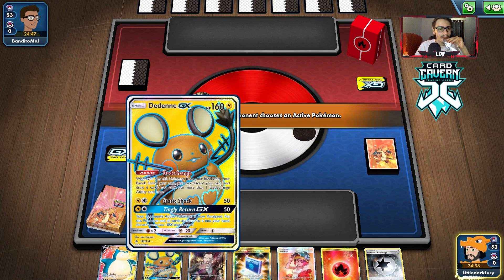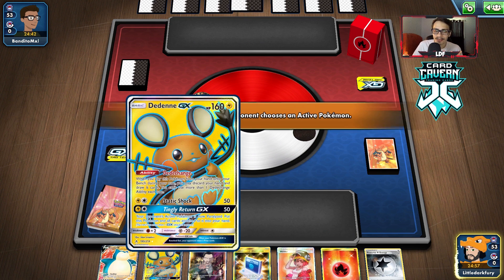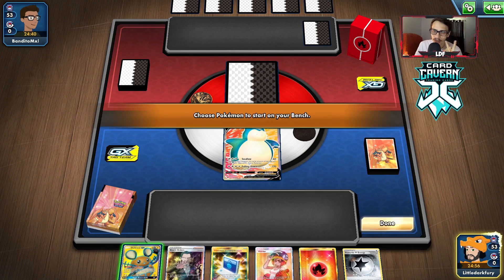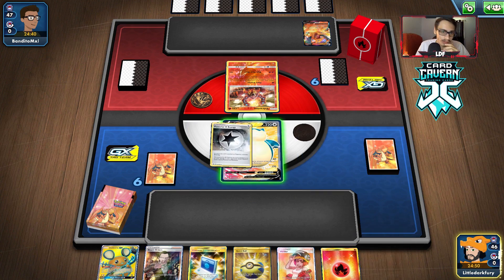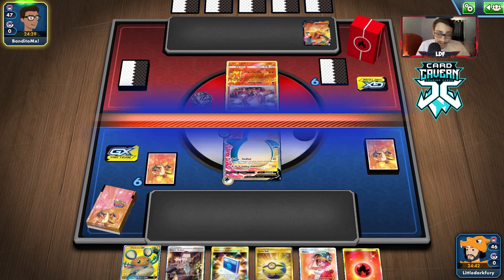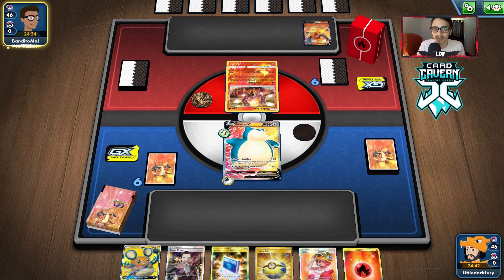Our hand is okay. We can Cram for Volcanion, but we don't have a Switch. We could bump the Switch count up if we want — go three or even four Switch. It is a Charizard VMAX deck. We're going first, which means we can attack with Snorlax on turn two, which is actually fine. I'm going to hold the hand. We have a pretty good hand — all we need is an energy for next turn and we can start attacking with Snorlax VMAX.